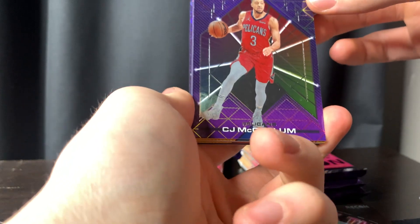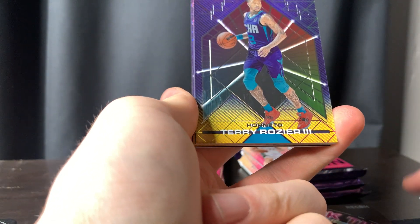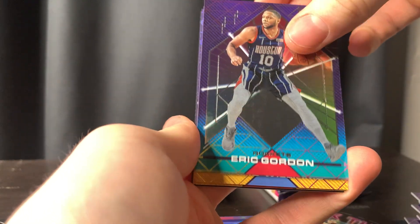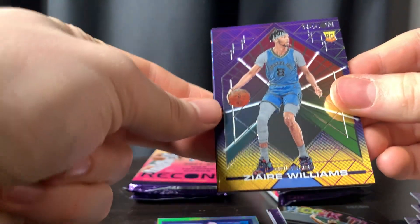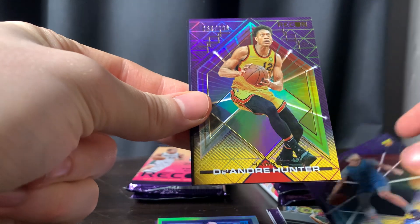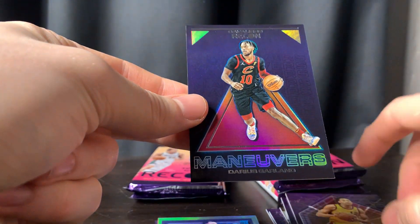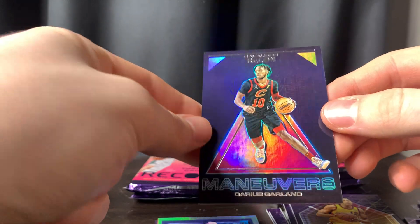Hoping for some crazy Ant parallel. Scary Terry, we got Eric Gordon, Zayar rookie, DeAndre Hunter at 299, and we got a Maneuvers Garland.